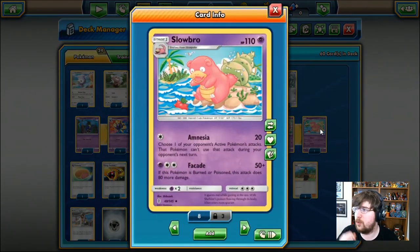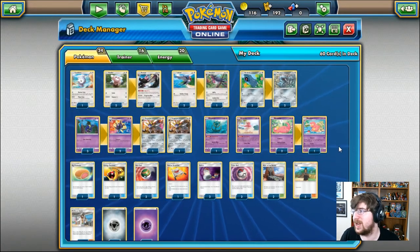Next up is the full line of Slowbro. Stage 1, 110 HP, Psychic-type Pokemon with Amnesia. For 20 damage and one Colorless Energy, choose one of your opponent's active Pokemon's attacks — that Pokemon can't use that attack during your opponent's next turn. It's kind of cool because it stalls them out, but if they've only got one attack they can still attack. In terms of Solgaleo, when they can't use Fangs of the Sun, they can use the other one, Shining Arrow. Slowbro also has Fasad: one Psychic, two Colorless, 50 damage. If this Pokemon is burned or poisoned, you're also going to do an additional 80 damage — so 130 damage potential — but you have to be burned or poisoned, and we don't have real ways of getting that onto it.